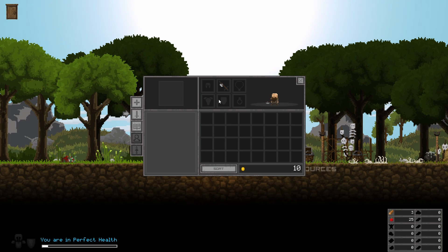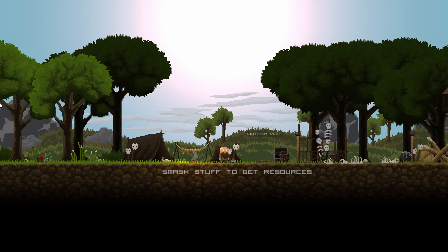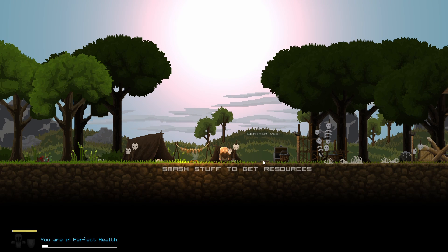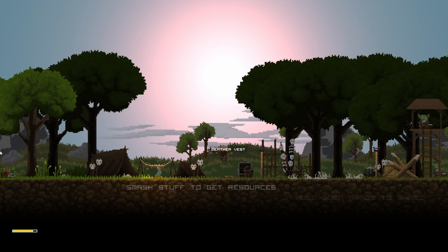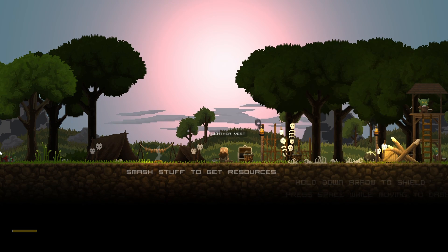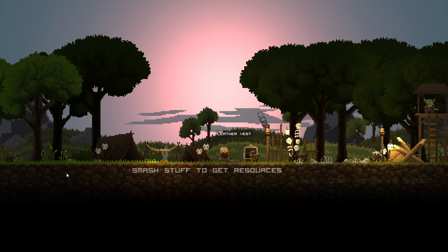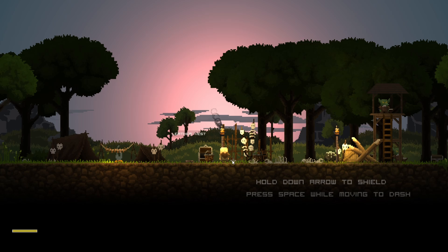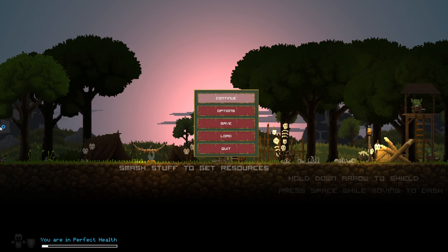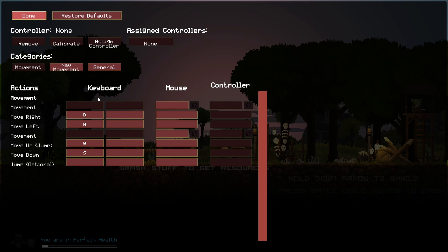Do I have a shield? No. Do I pick that up? Hold down arrow... How do I pick that up? I'm gonna have to look that up. Options, key bindings. Where is the pickup?